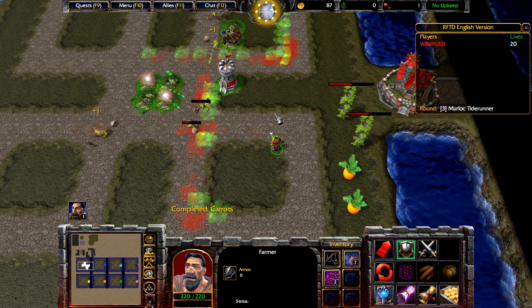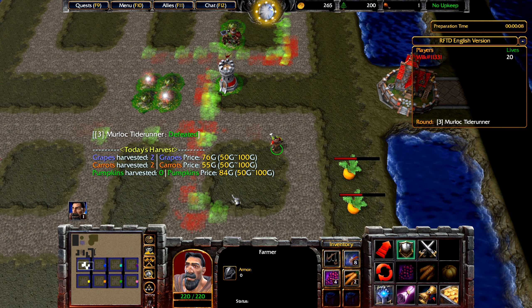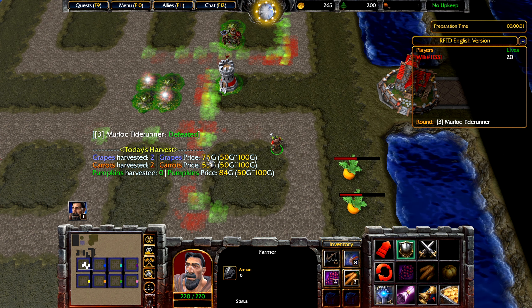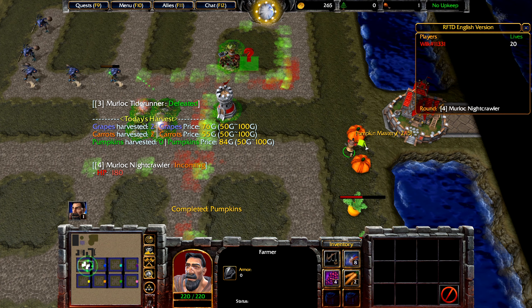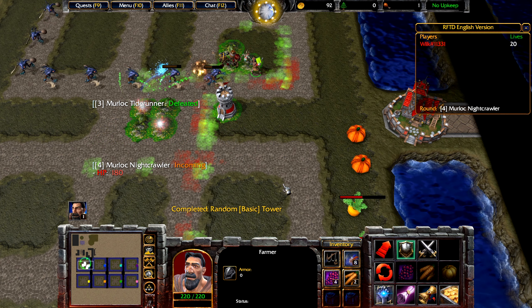That's pretty much how the farming aspect works — one use of lumber. As you can see right now, pumpkin price is 84 — pretty good. If I had some pumpkins, I would probably sell them. Carrots at 55 are very bad, and grapes at 76 — probably not the best choice either. Let's continue by building a tower here, and I will explain the other minigame.